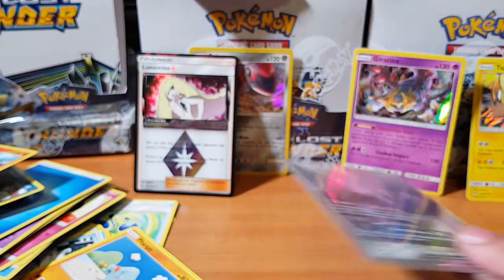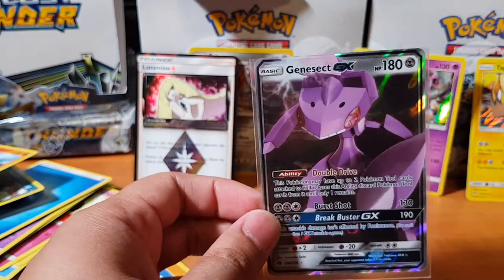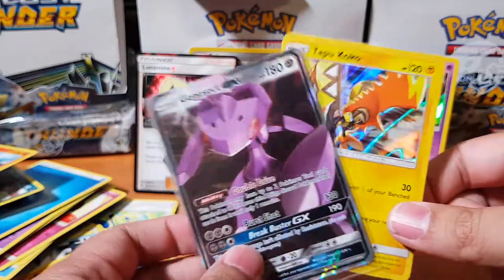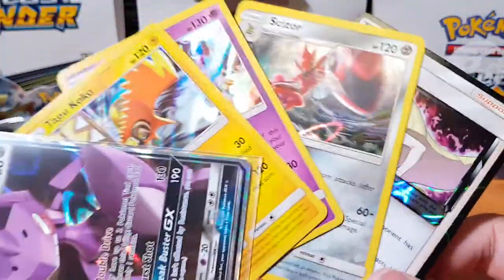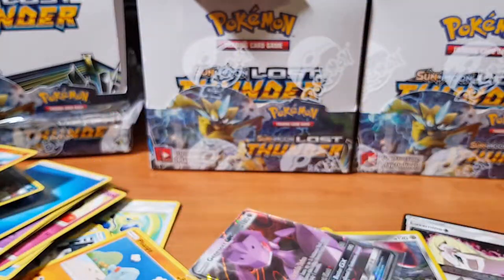So as you can see, we have Genesect, Tapu Koko, Giratina, Scizor, and Lusamine Prism Star. Not bad guys for the first booster box opening — we still have two more to go. Let me know what you guys think about the new set. Do you like it? Do you wish there weren't so many cards? If you guys can like and subscribe — always on the grind! I'll catch you guys on the flip side.